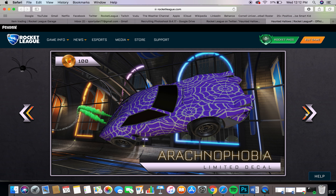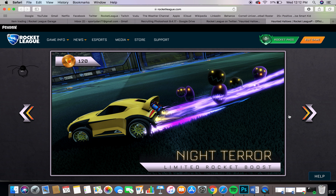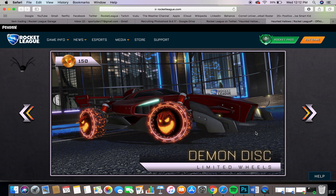Then there's one that's just a bunch of spider webs — 100 candy corn. The Night Terror is actually a boost that comes with it, so it's 120 candy corn for the Night Terror. I will definitely be making a car out of that — that looks really cool. I'm surprised that's even in there. Oh, I don't even have to open a crate — I don't have to open crates to get these! I'm so excited for these now. These are the first things I'm getting. Those look sick!